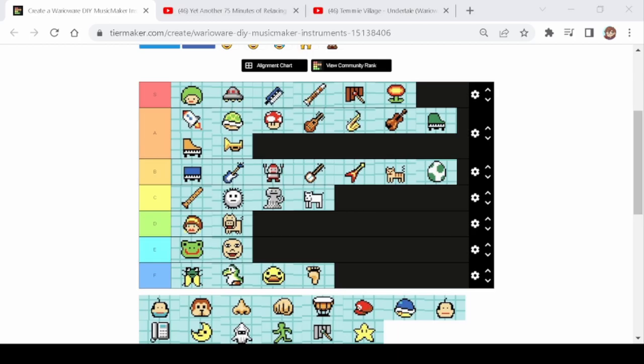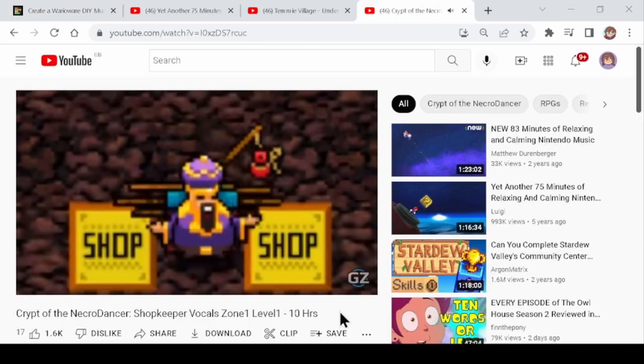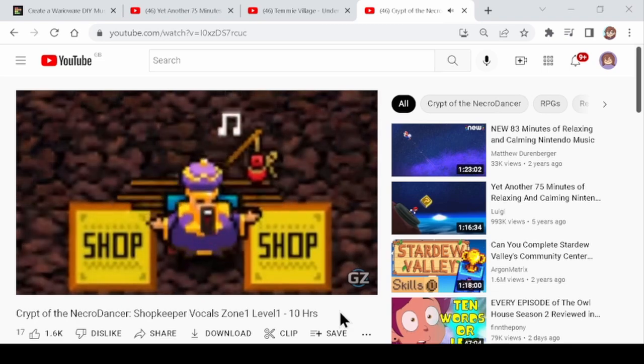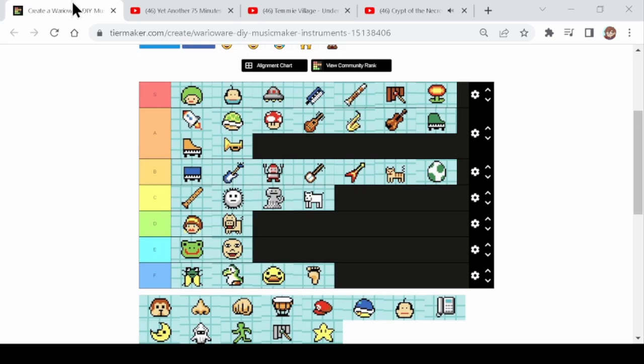Next up is opera man. When it comes to having another voice, he is the best male voice besides the humming. For that reason I'm putting him in S tier. The reason opera man is at the top is because he's literally the shopkeeper from Krypton and Echo Dancer — it's literally opera man. That makes me want to do more Krypton and Echo Dancer songs. So many people like those games. For that reason, it's S tier.